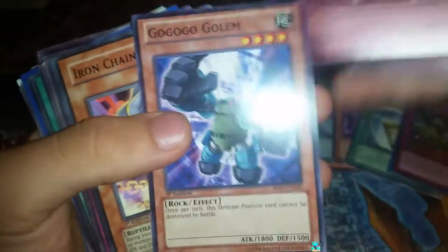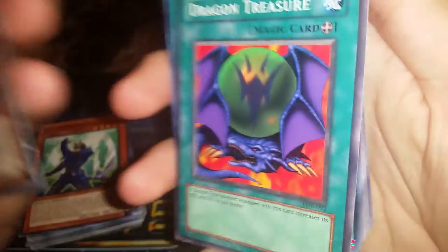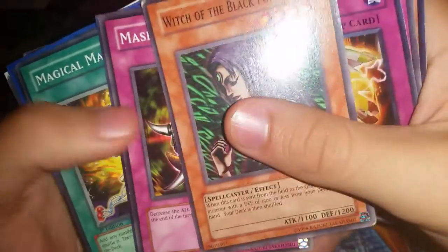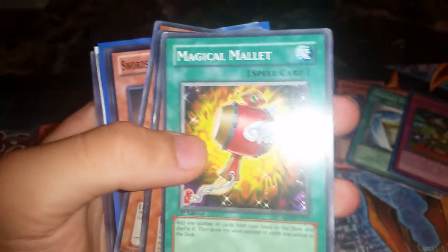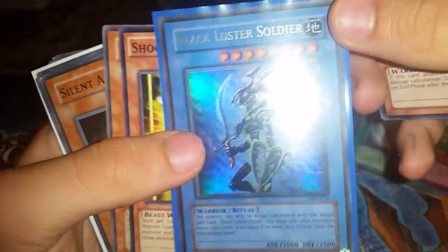Gravekeepers' Retribution, Cemetery Bomb, Go Golem, Iron Chain Snake, Harmonic Wave, Dragon Treasure. I'm trying to rush through because I don't like these commons. Sylvian, Cherry Inmato, Burst Sprout, De-Synchro, Overwind, Witch of the Black Forest, Mask of Weakness, Little Trooper, Magical Mallet — that's always useful. Hero Doom Lord, Major Specter, Fox QB, Sign of the Bis, Swordsman from a Distant Land.